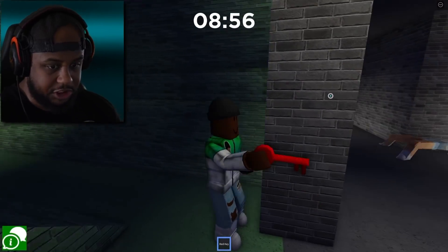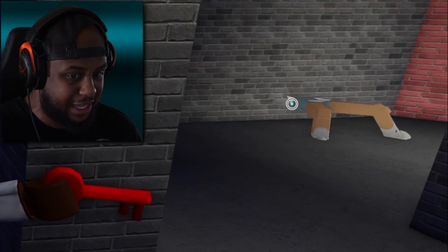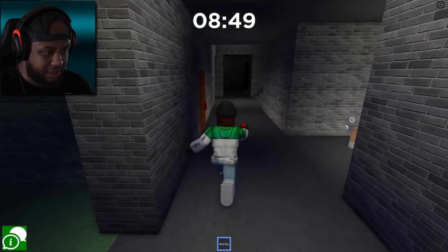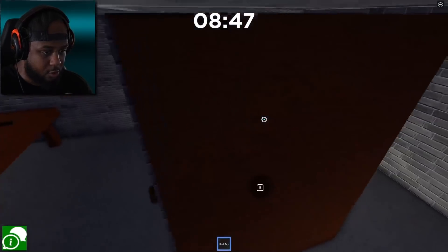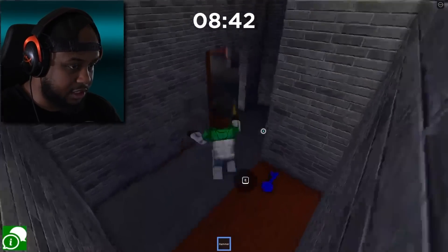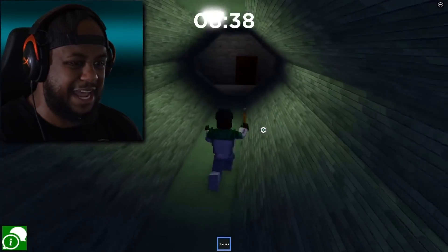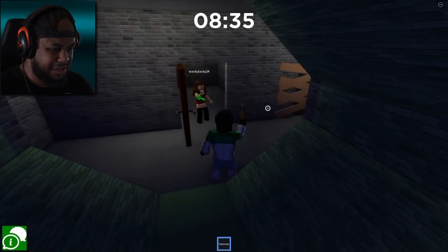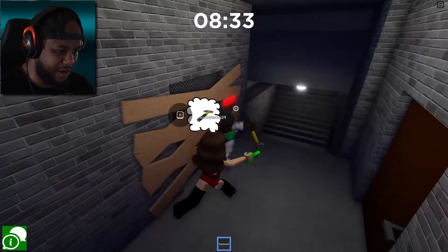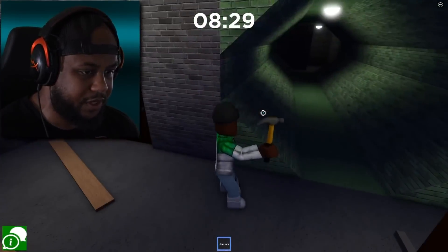I don't want to turn into a centipede. Just chilling right there, huh? Look at how creepy that looks — look at those legs. Okay, I got the red key, let's hurry up and try to open it. I opened it. Let's go in here. Let's get the hammer. I hear somebody getting eaten. I got the hammer! We need a black key card to be able to open that door.